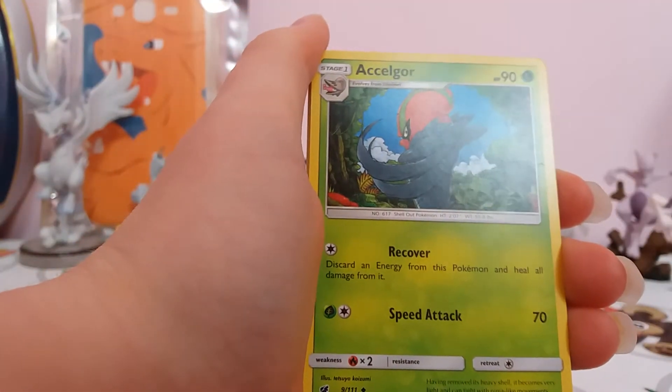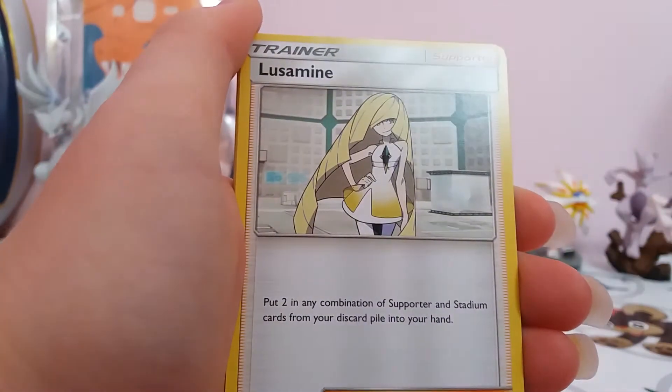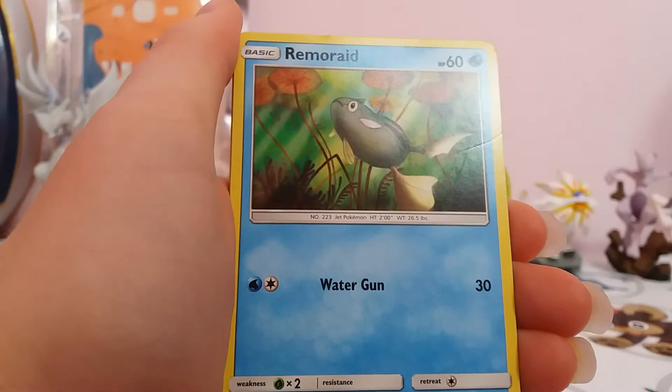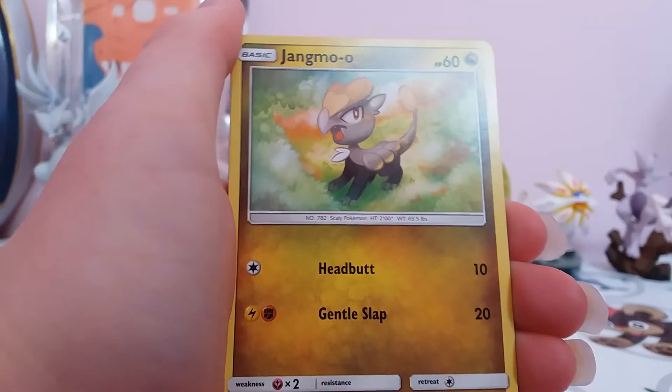I didn't get any good cards — no white code cards during the pre-release. So hopefully we get a GX. It annoyed me that I got two of the Type Drives as well. Seal Valley. And no Type Null, so that kind of annoyed me as well.